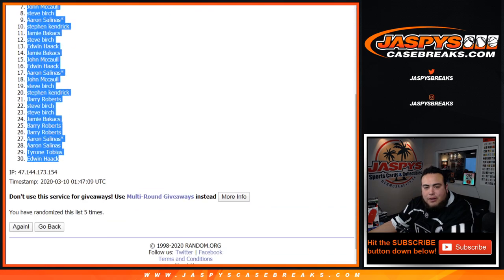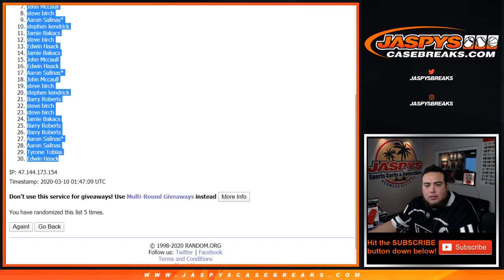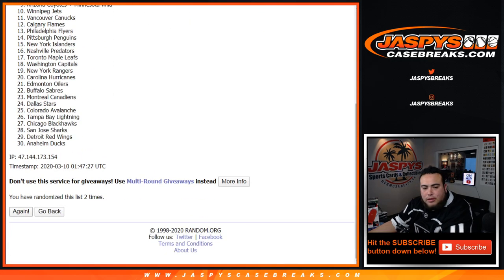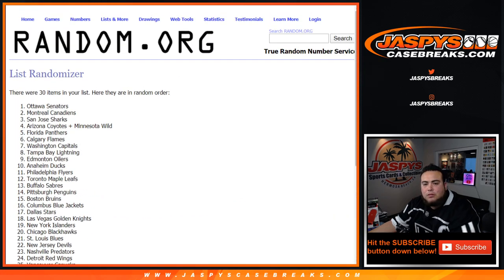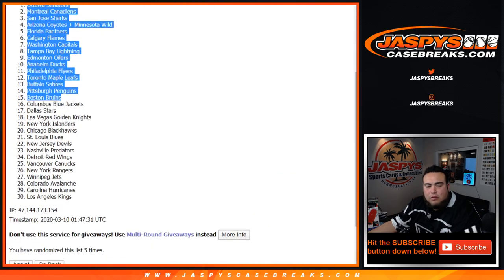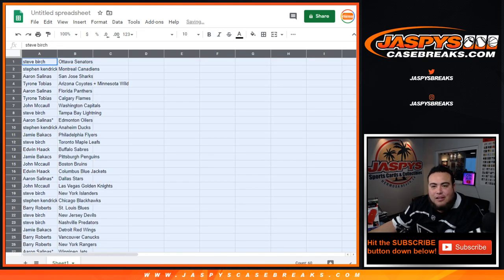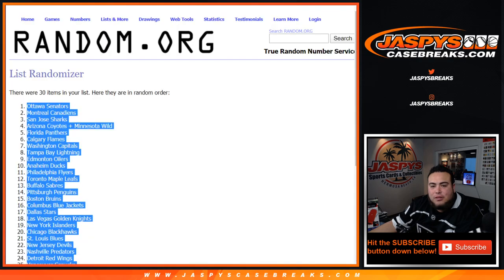Steve down to Edwin. Five times now on the teams — and there's a combo team, Yotes Wild: one, two, three, four, and five. That was five times, right? Yes.